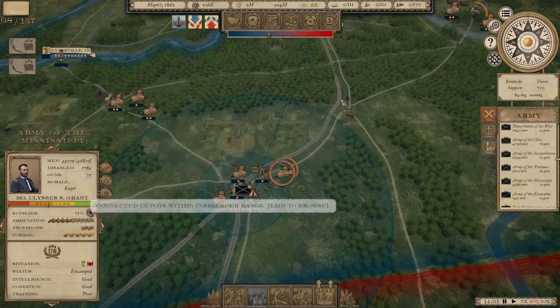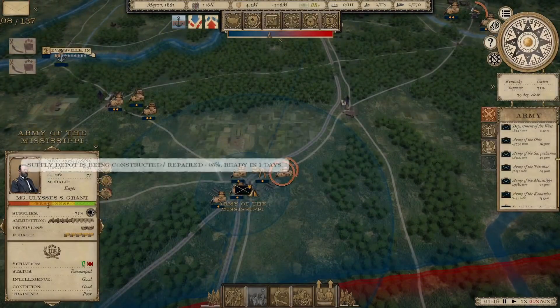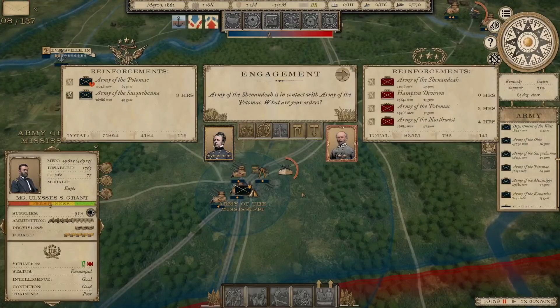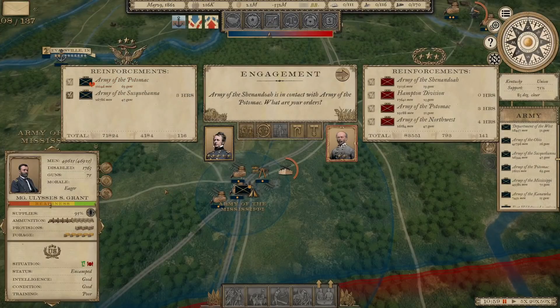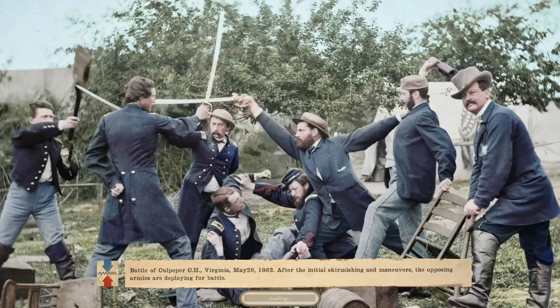Let's see if Grant's getting enough supply — not quite yet. We're going to have a massive battle here, and this will probably be how we wrap up this episode. The Army of the Potomac and the Army of the Susquehanna — a total of about 77,000 men and 116 guns — going up against 83,000 men and 141 guns. This will be our largest battle so far; in fact these numbers are pretty similar to Gettysburg in terms of combined forces.